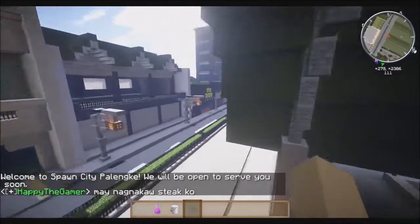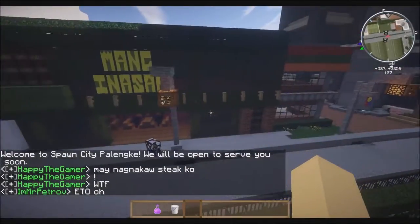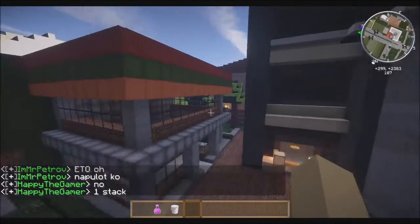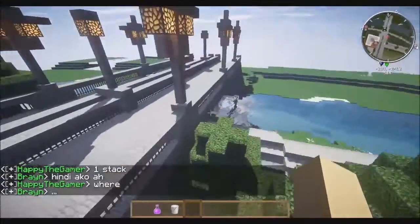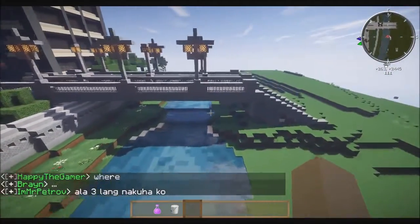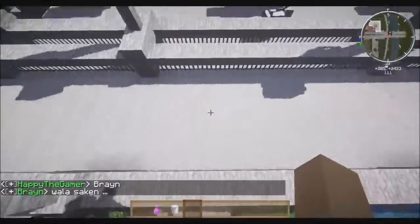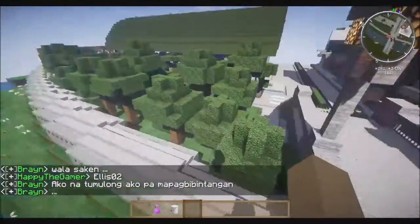Let's keep going further south. This is Mang Inasal — you might recognize the real-life basis. And this one, although not very obvious and still blank, you might recognize the color combination on top — I think this is supposed to be a 7-Eleven, but it's not quite finished yet. And this is a bridge built by me and Ahmed. We tried to base it off a Filipino-style or old Manila-style bridge, with fancy elaborate lamps up top and a nicely railed dual carriageway.